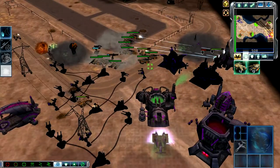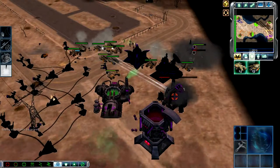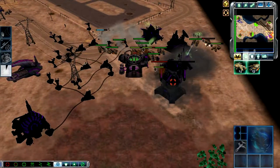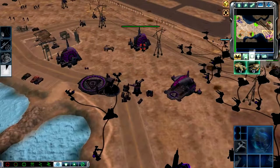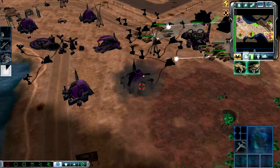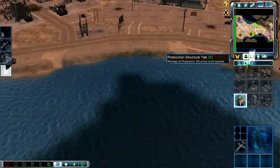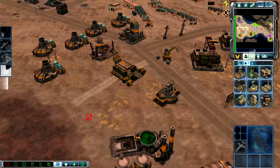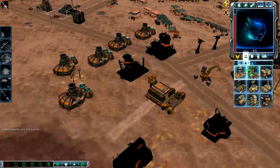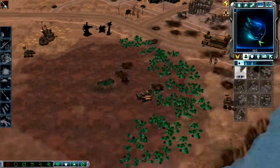I'll radar scan them one more time just to be sure they have nothing else. Looks like they don't. One of their generators has gone down. All my aircraft have to return to the airfield for the moment. They just built two more power reactors. Where are my orcas? Where are my firehawks? They're actually taking some damage. I'm building another airfield. I'm building an ion kit. I just lost my power. At the current rate, once I get this airfield in I'm not going to have any power left.